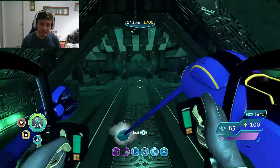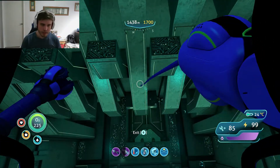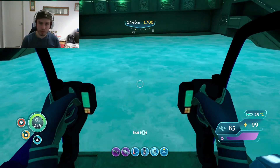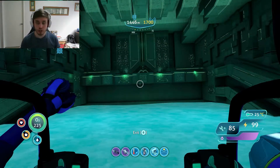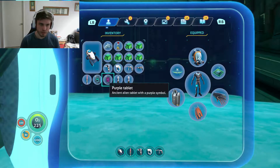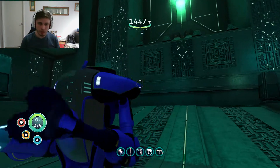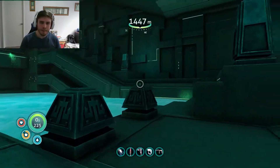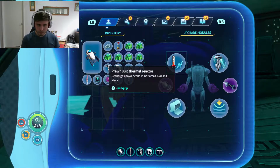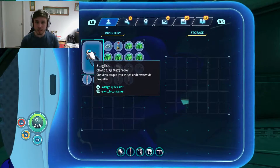So we are now headed into the containment facility. I'm going to swing us over because I do not want to take the prawn suit down there - it is an absolute bitch to try to get out. Like, it's next level getting out of this thing. So we've got all our stuff, let's drink some water. We've got a spare blue and purple tablet just in case. I also made the thermal reactor and a storage module for the prawn suit, so now there's another two rows of storage.